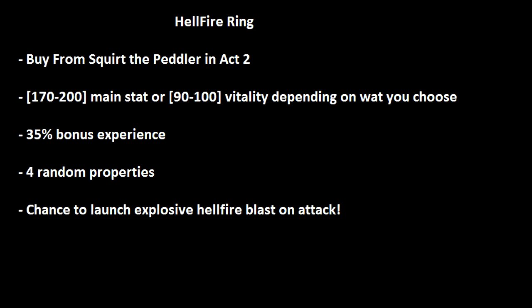There are four Hellfire Rings you can choose from: the Hellfire Ring of Intelligence, Strength, Vitality, or Dexterity, and you get to choose which one you want. If you choose one with the primary stat, it's going to give you increased bonus experience of 35%, which is very valuable, plus 170 to 200 of your main stat. Each one also comes with a chance to launch an explosive ball of Hellfire when you attack.